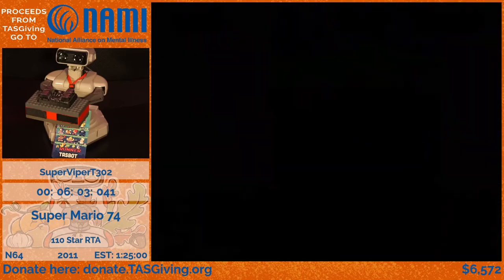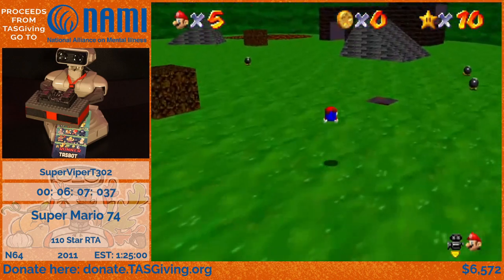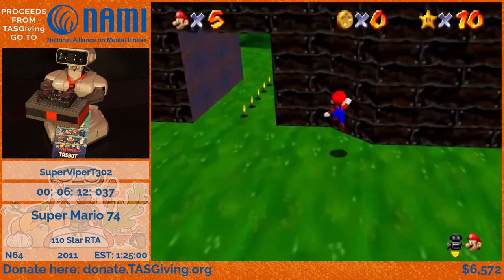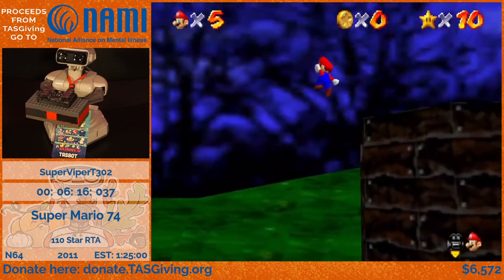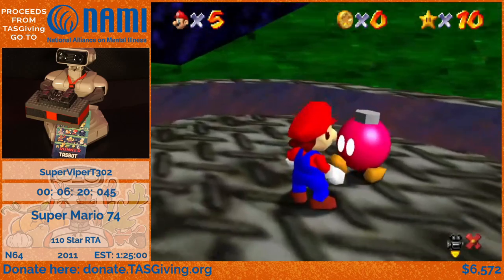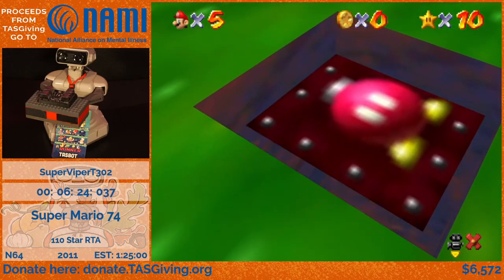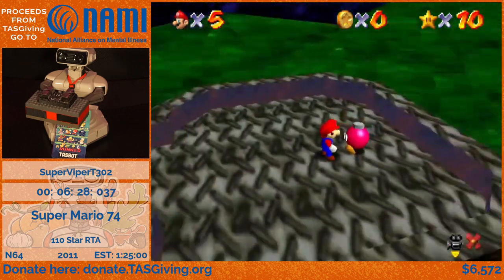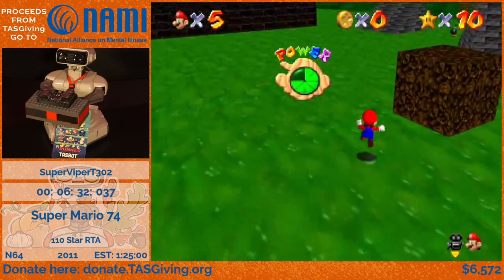So now I'm going to be heading off to Bowser's Badlands Battlefield. This is actually the first Bowser level, and it might not seem like it. I'm actually going to go out of my way here at the start to open the cannon. This jump here is a little bit finicky. You're supposed to actually use the cannon to get to the top of the level — I'm just opening it for one star. You don't actually need it to get to the top of the level, and I'm going to show how you would do that.